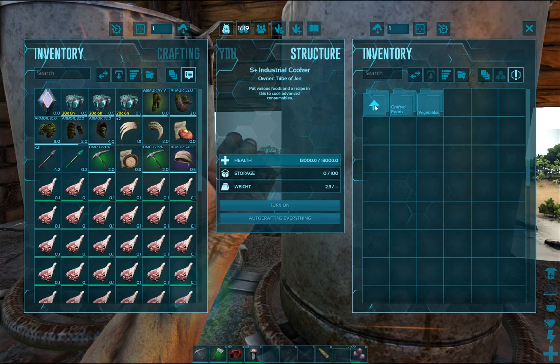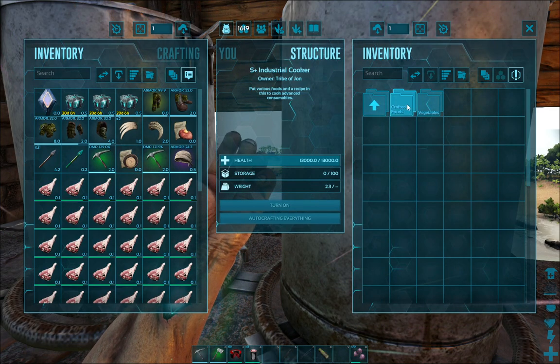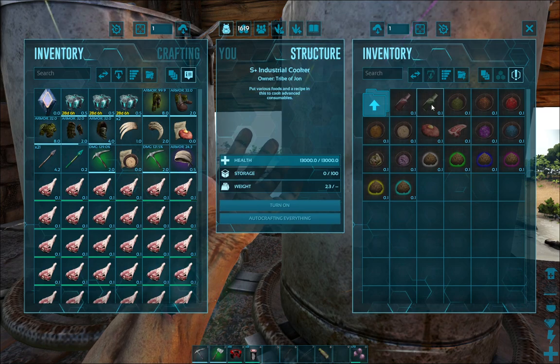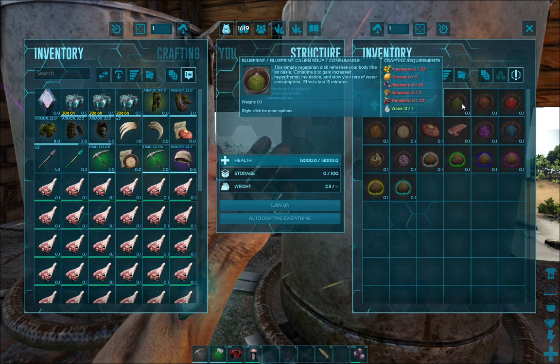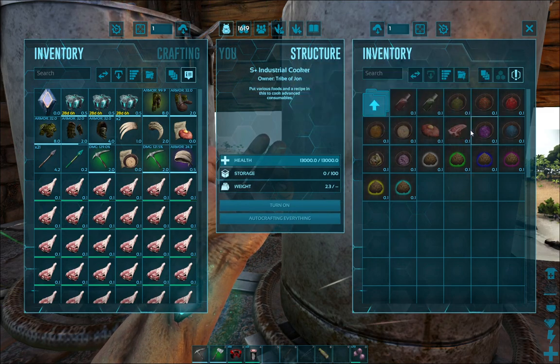With the S-plus industrial cooker, it lists out crafted food. So that's your med brews, your energy brews, and also your Rockwell recipes — the Battlestick Tartare and the Lazarus Chowder that we just got.